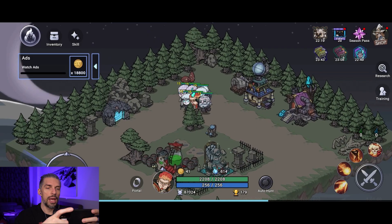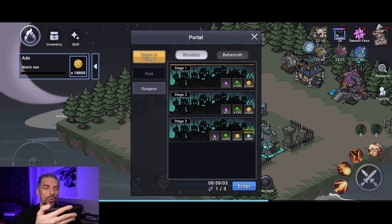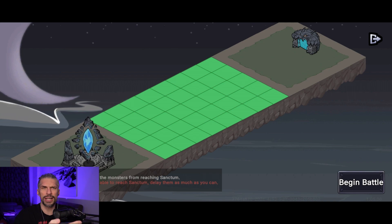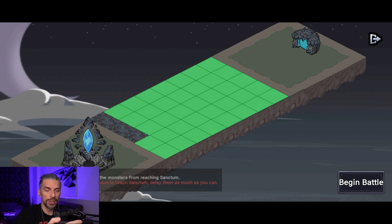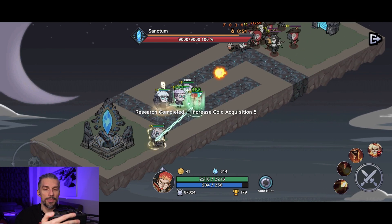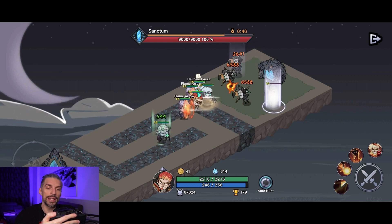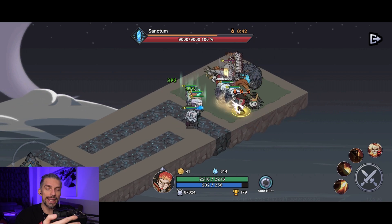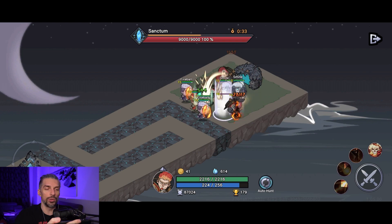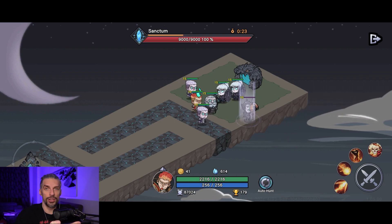Through the portal you can access two game modes: the Sanctum dungeon and the Behemoth. In the Sanctum you protect your sanctum from waves of enemies in a tower-defense style — enemies follow a maze you build. I'd recommend putting five damage dealers in there for maximum DPS. Turn on auto and you're good to go. You need to survive for the time shown at the top, and then you get your rewards.